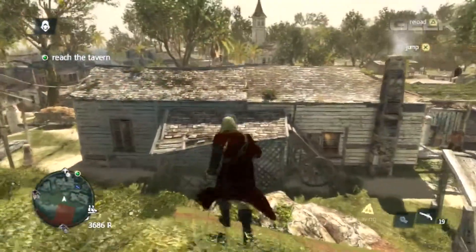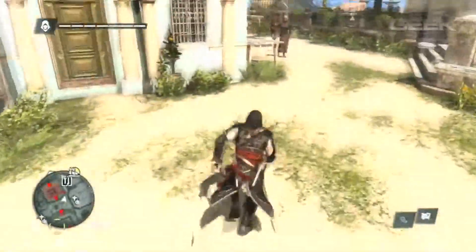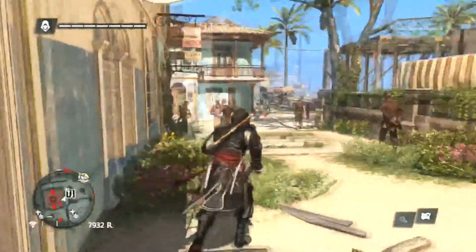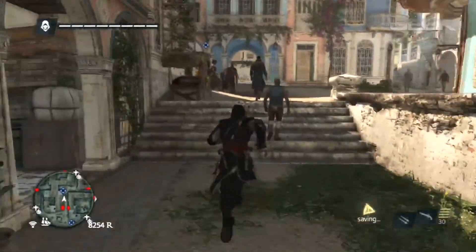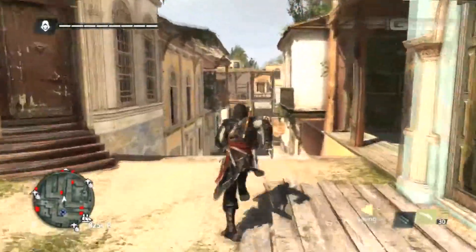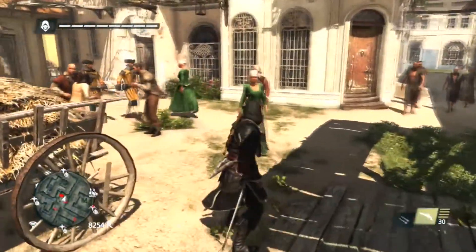The on-foot segments of the game are also where most of the game's problems lie, and they're all of a technical nature. First, and worst, is the framerate, which drops terribly low in larger cities. It is disturbing how much Black Flag will chug during what should be fluid, high-octane moments. There is also a fair amount of character pop-in when running quickly through the busy streets. These two issues combined get very distracting very quickly, and sadly they both rear their ugly heads early in the game, leaving a sour taste throughout the entire journey.